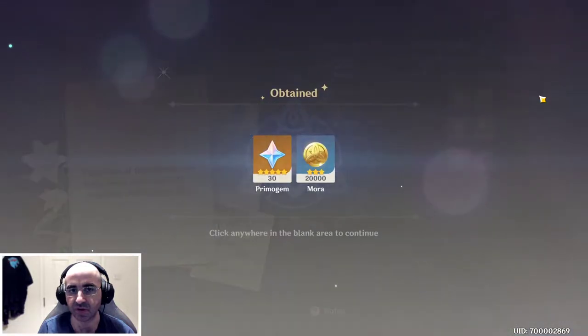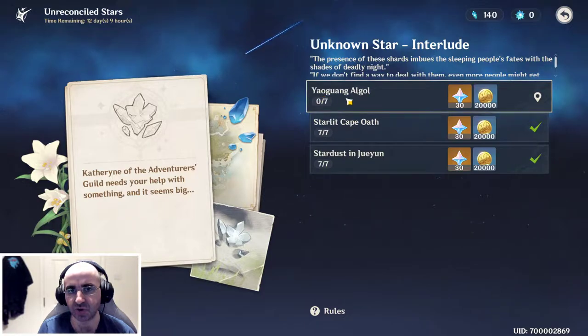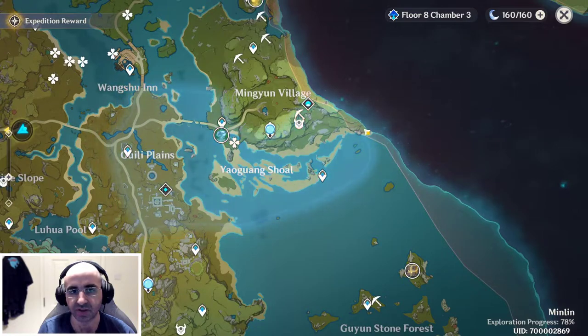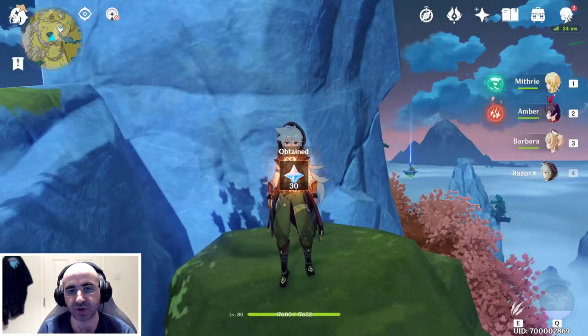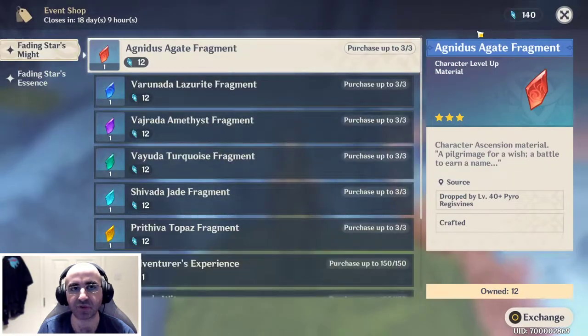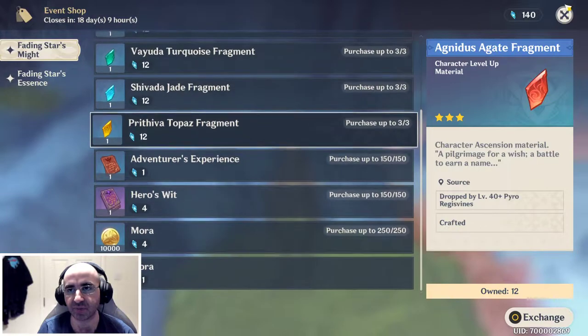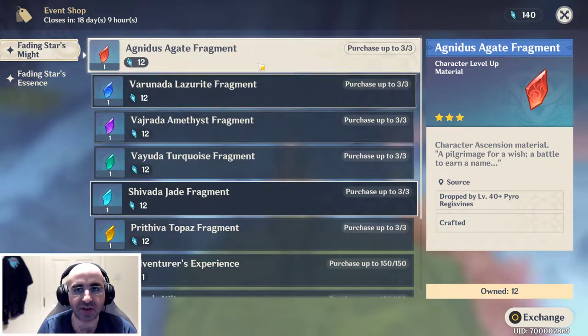Back to event details. The last area is this Yaoguang Shoal — this massive region here. Remember you only need seven to get the rewards, but I'm showing you where all of them are because there's an event shop where you can use meteorite shards to buy stuff — so that's why I'm gathering as many as possible.